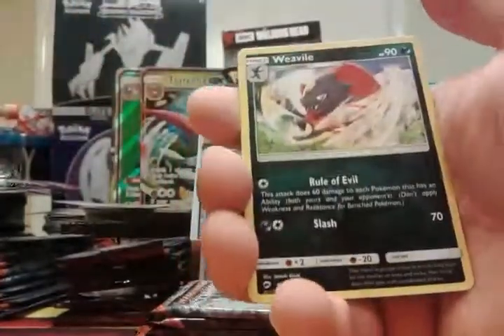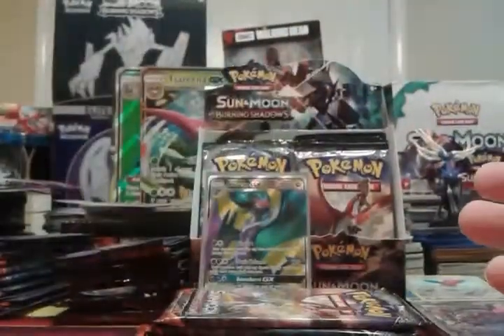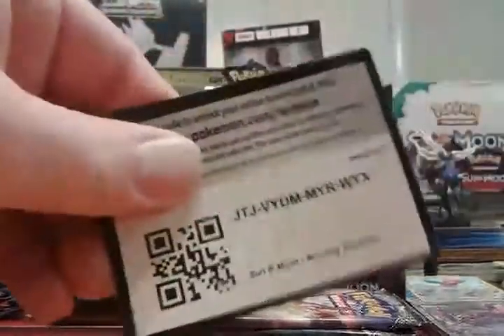Reverse Buffalant — that's an uncommon — and a Weavile, an evil Weavile. There's a Pikachu — hey Pikachu! And there's your code card.